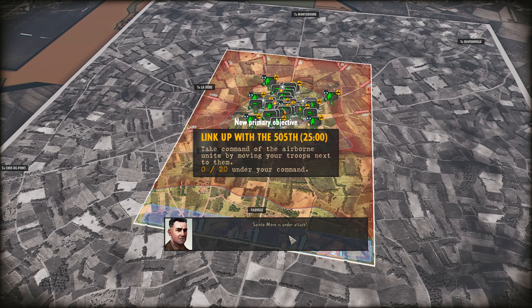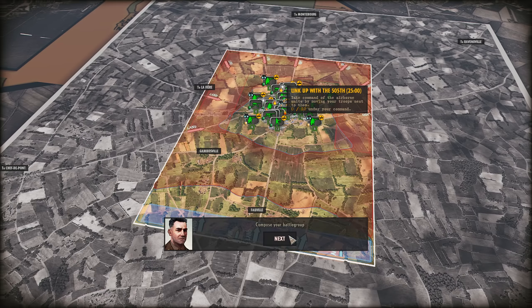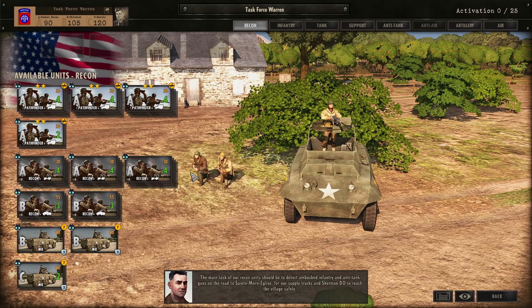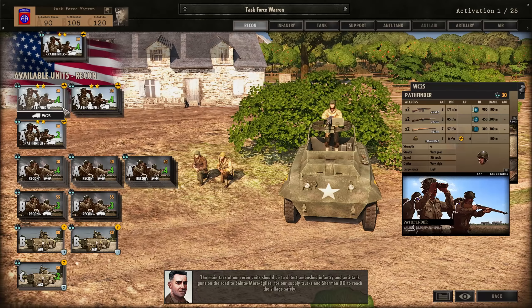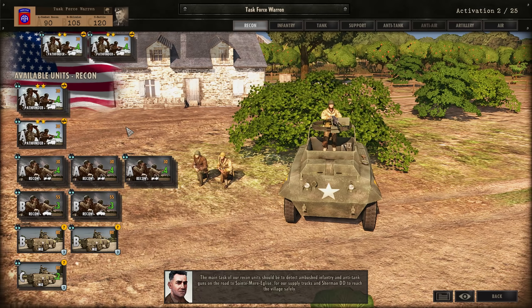St. Meriglis is under attack. Compose your battle group. Let's compose our battle group. We have a completely clean slate to start with this time around. The main task of our recon units should be to detect ambushed infantry and anti-tank guns on the road to St. Meriglis in order for our supply trucks and Sherman DDs to reach the village safely.